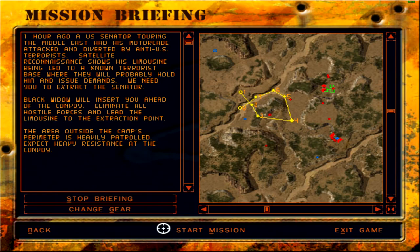One hour ago a US Senator touring the Middle East had his motorcade attacked and diverted by anti-US terrorists. Satellite reconnaissance shows his limousine being led to a known terrorist base where they will probably hold him and issue demands. We need you to extract the Senator. Black Widow will insert you ahead of the convoy. Eliminate all hostile forces and lead the limousine to the extraction point. The area outside the camp's perimeter is heavily patrolled — expect heavy resistance at the convoy.